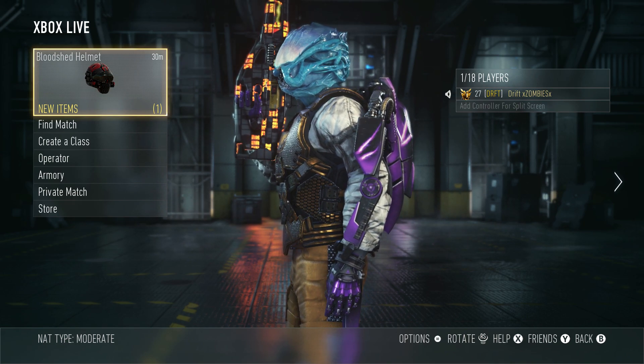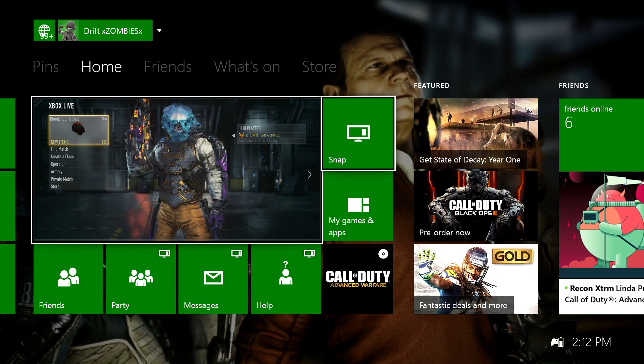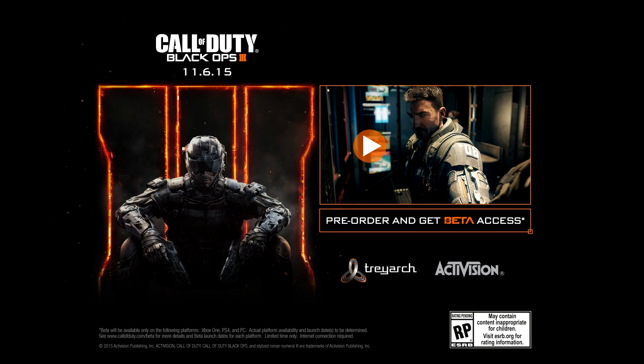How you obtain this camo is you have to go to your store. I'm on Xbox One, so you go to your store right here and then pre-order the game. I did this digitally, and most people I know did this digitally, so you have to pre-order and get beta access.